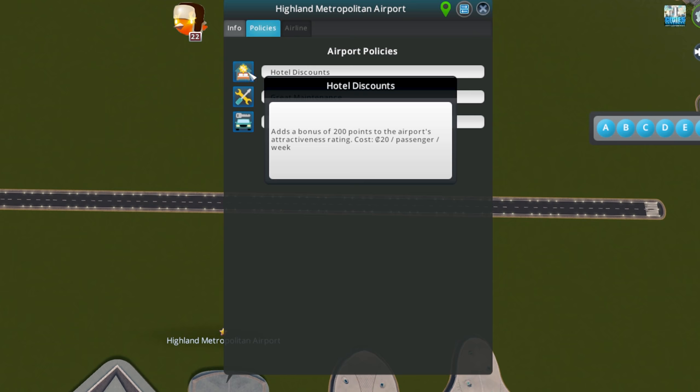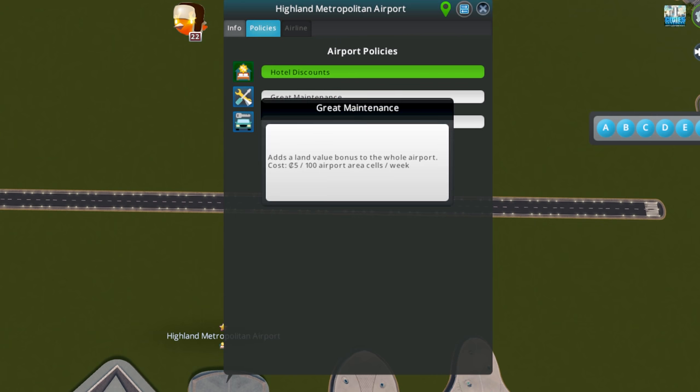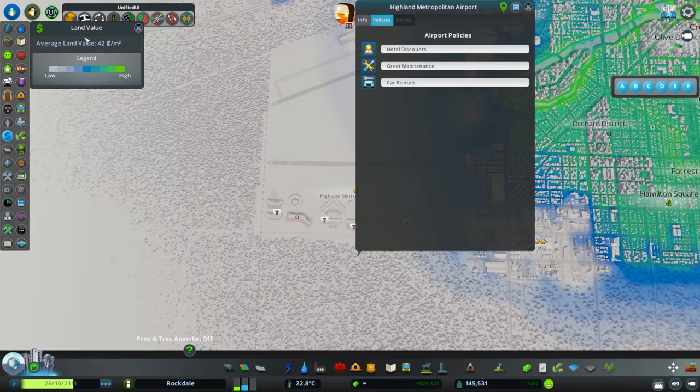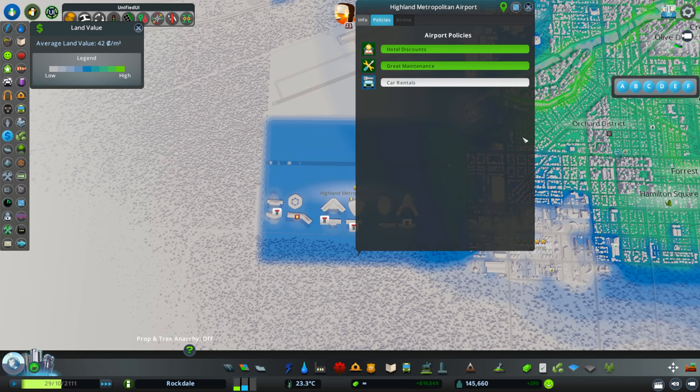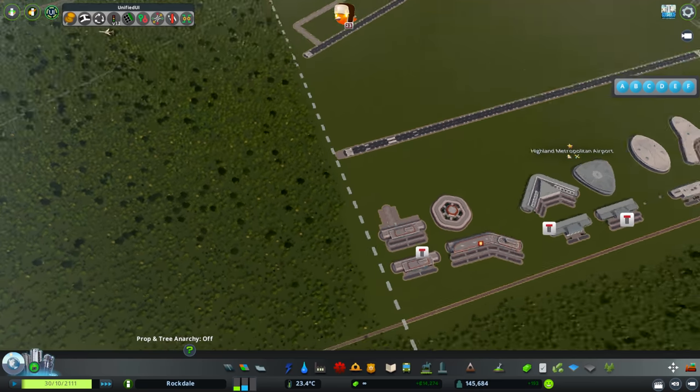Some new policies have been added. This one adds a bonus attractiveness - if we unpause the game and let it run, the attractiveness score should go up. We can also do maintenance, which adds a value bonus to the whole airport. There's also a policy where passengers are more likely to use cars, which adds two dollars income. On the land value screen with hotel discounts enabled, we can see increased land value has been added. Our attractiveness score is now up to 322.